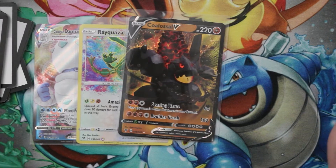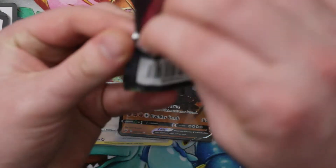We've got a Togekiss VMAX — that's our first one of those, so second VMAX from the box, which is always nice. That's first off the box, so we end up with a V, an amazing rare, and two VMAXes. That's pretty good for half a box.